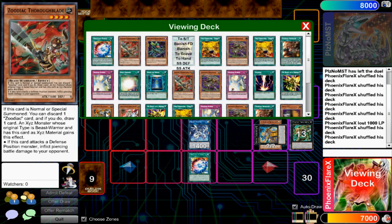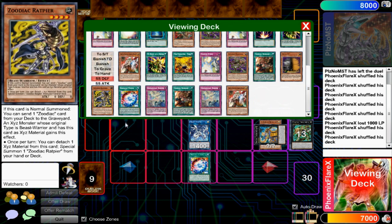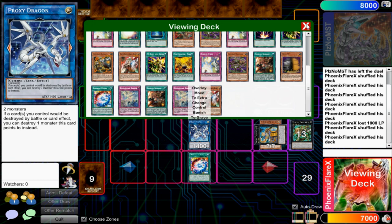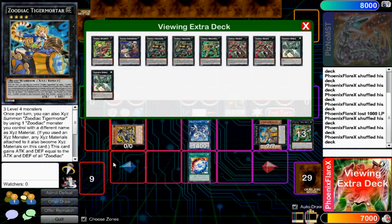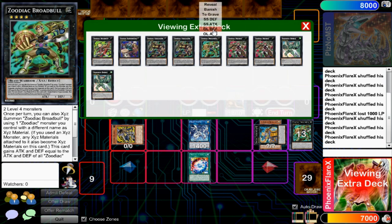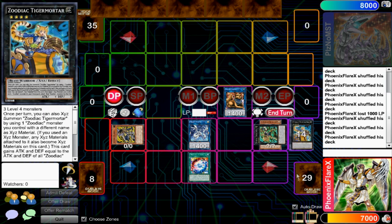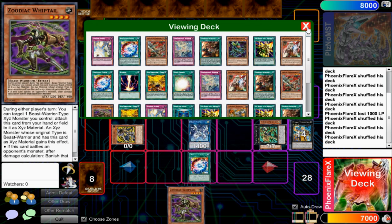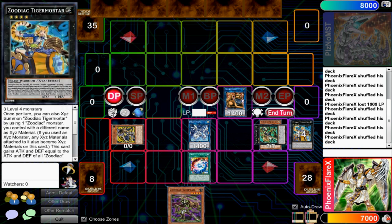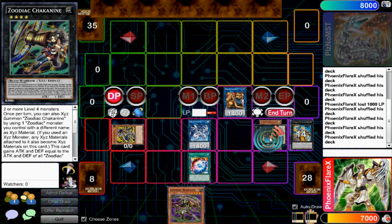The Extra Deck is really tight, which is another reason this might remain just a cool hypothetical. You're going to make Tiger Mortar, detach Broad Bull off of it, re-equip Rat Pier underneath Tiger Mortar, and then detach Rat Pier to summon another Rat Pier from your deck. Rat Pier comes out and now you have access to making Broad Bull again — stacking Broad Bull on top of Tiger Mortar. The entire time we're doing this, we're keeping Trick Clown underneath. You attach Tiger Mortar and get a search for whatever you want — probably Whiptail, which is the best quick-play Axe of Despair I've ever seen.